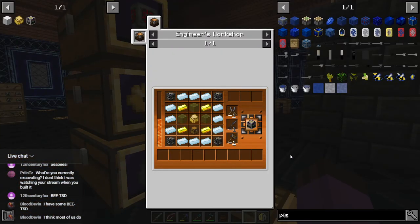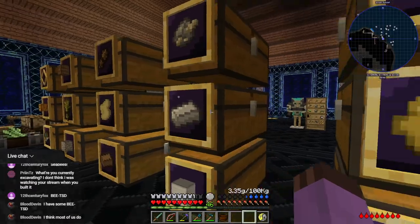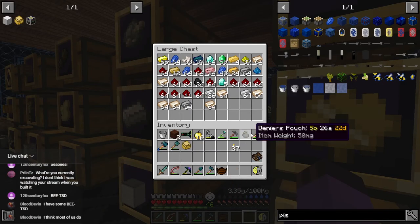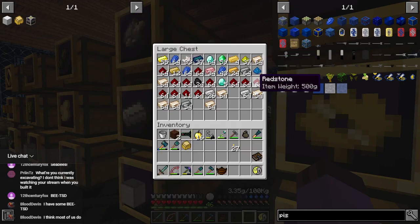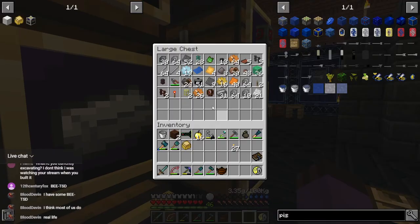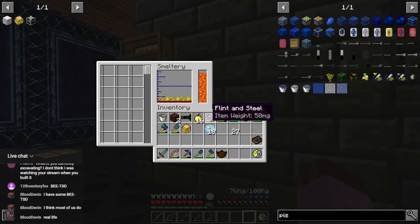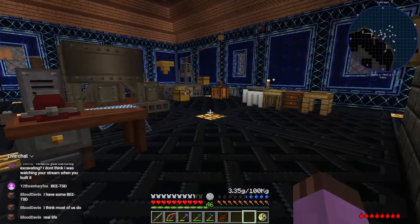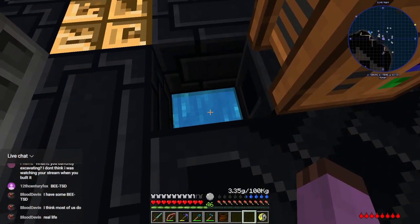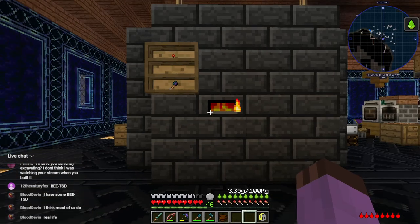Here we go — thermionic fabricator, yeah, we got the most complicated bits of it done. Now I just need... okay so that looked like 12 tin — do I have any straight-up tin in ingot form? I don't think I do, so let's melt down all of our tin gears into ingots. Yeah, nothing in here that'll alloy with it — get the pour going again. Have you attempted beekeeping in real life or are you just talking about being stung?